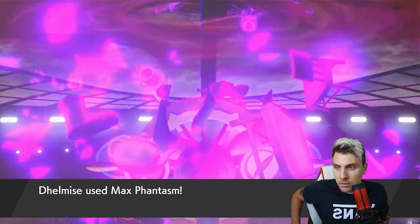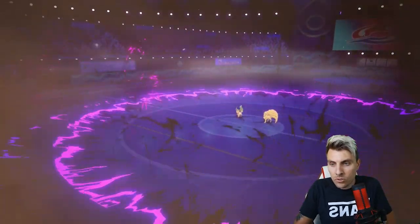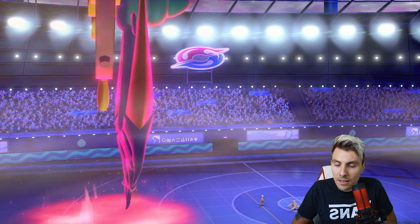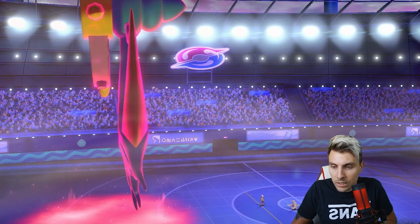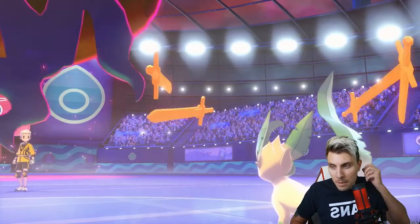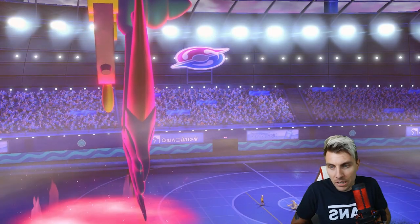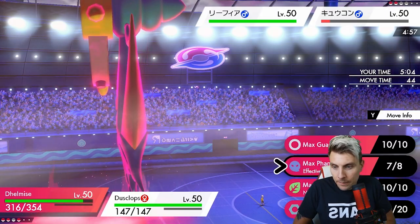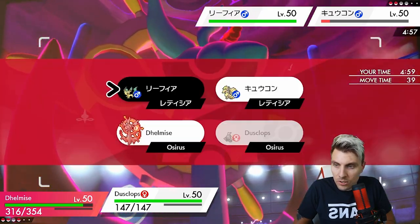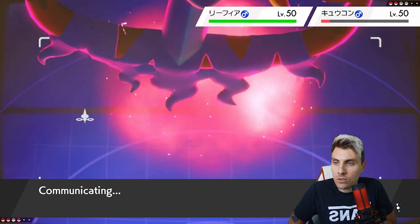We can just Nightshade Ninetales this next turn. The crit is big because it puts Ninetales in range for us next turn. We could Poltergeist again into Leafeon, or go for a Steel Spike - maybe better to Steel Spike now since Delmise now has the attack boost from Sword Stance. It gives us a defense boost as well and puts us in a better position for the next few turns, depending on what Leafeon does.